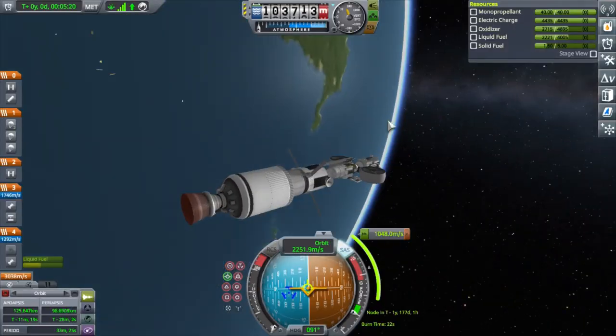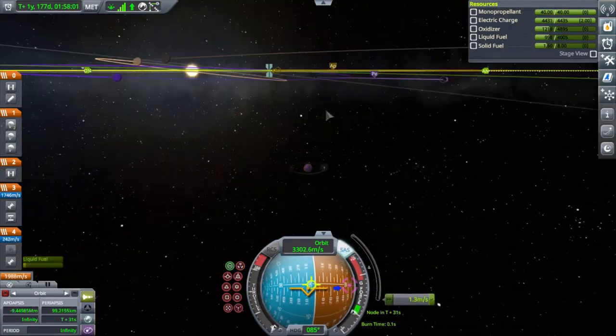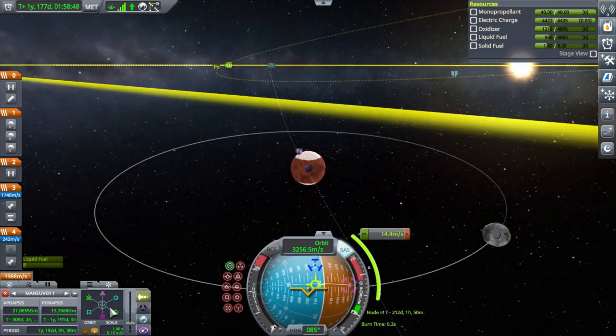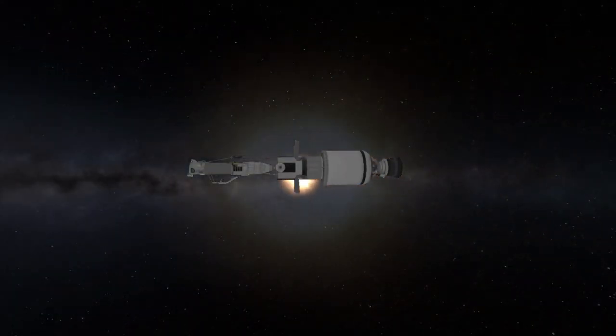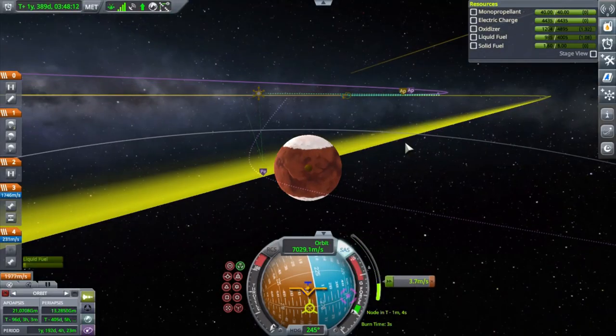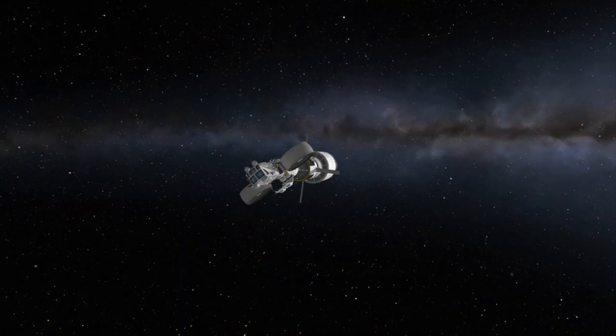I really enjoyed the small helicopter that I sent in a previous mission, so I decided let me send something bigger where I could seat a couple Kerbals and some experiments, maybe some space for cargo. This would be a pretty neat vehicle for hopping around the surface and doing some other things on Duna.